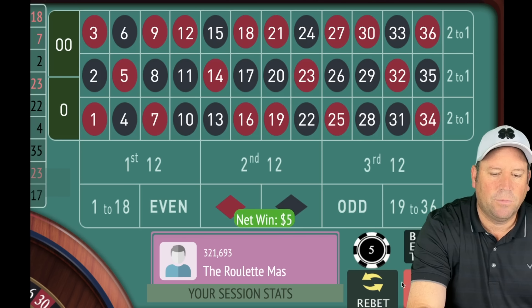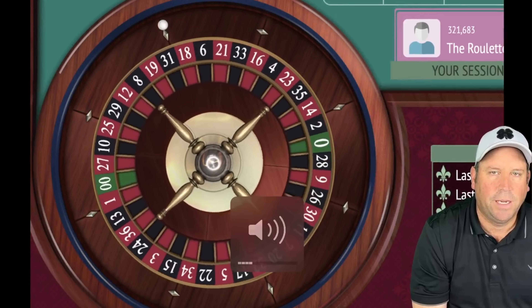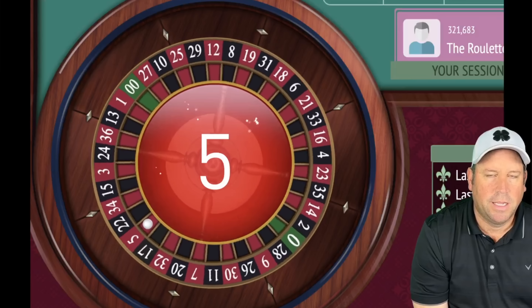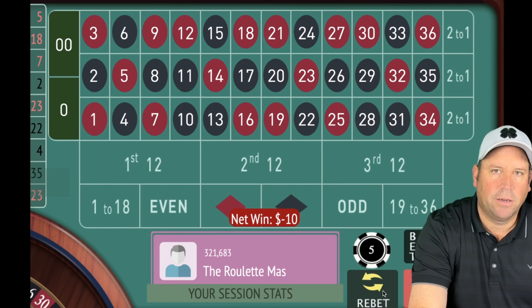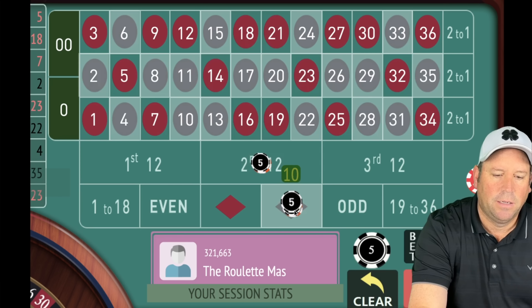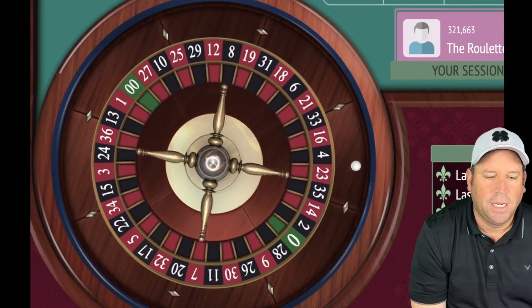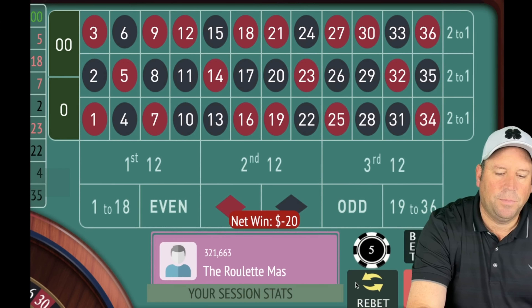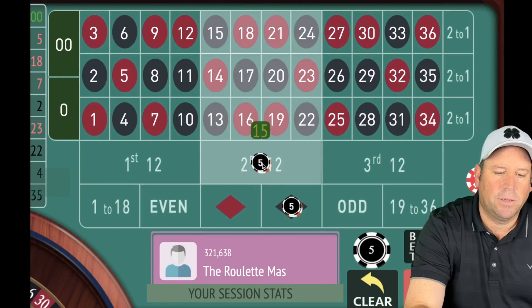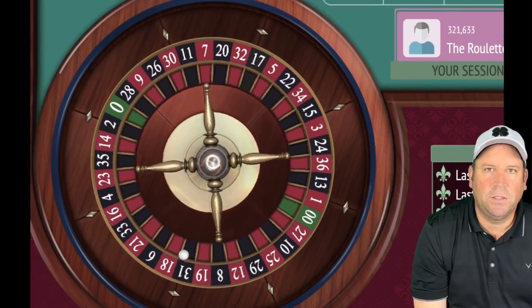That's 18 red so we started with a win — we'll just re-bet and spin. That's a 5 red, and when we lose we're going to increase by one unit. We're minus five right now with ten on each. There's another loss with double zero, so we increase again — now we have fifteen dollars on each.